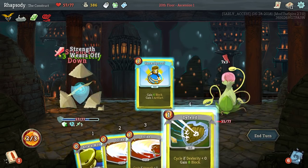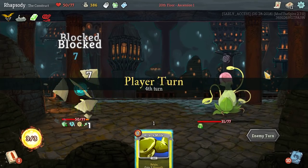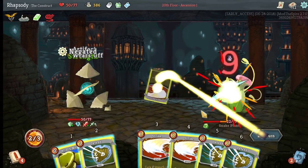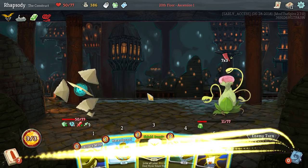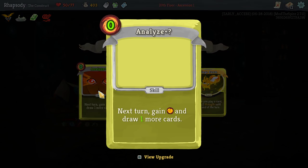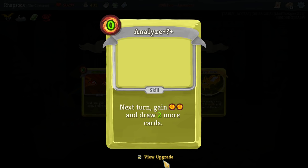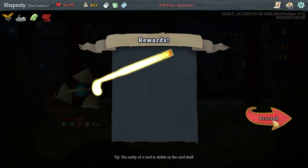Got to defense mode before I play the hazard proof here, primarily just because I want the block. And finally we should be able to polish off with a defense mode. Another change: Analyze — next turn, gain an energy and draw more card; upgraded, gain two energy and draw two more cards. That's actually pretty good at this point, for being zero cost. It's actually quite good.